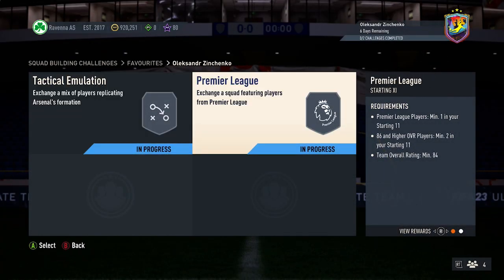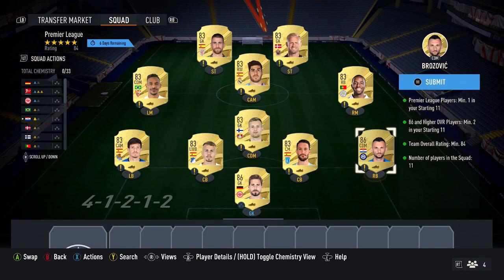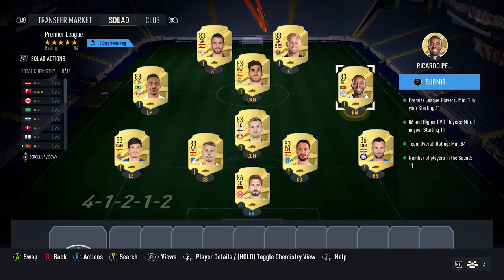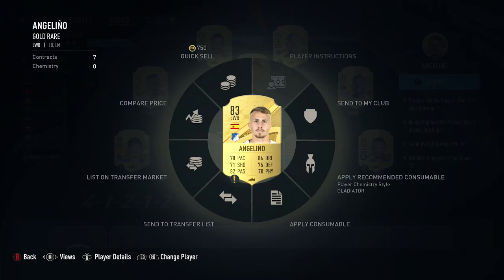For the next squad: one Premier League player, 2x 86+ players, 84 overall rating. Pick up the two cheapest 86 cards — currently Trap and Brovovich at around 13,000 coins each. If there are any cheaper 86 cards when you're doing the SBC, pick those up instead. For the rest of the team, pick up nine 83-rated cards, making sure one is from the Premier League. These are easy to find between 800–900 coins each, and that will complete the SBC.